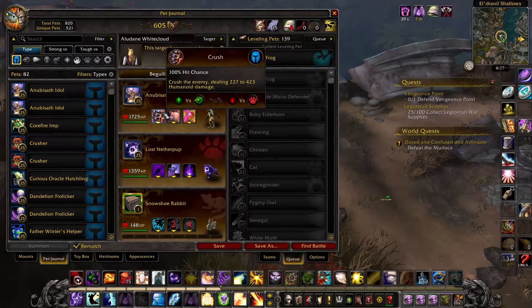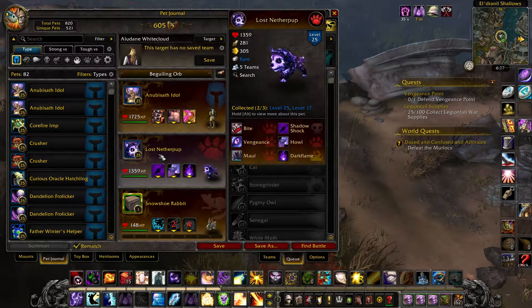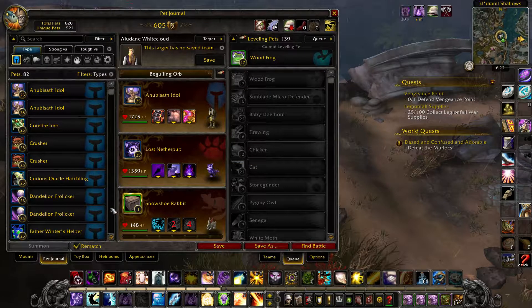In your first slot, an Anubistaff Idol with Crush, Sandstorm, and Deflection. In your second slot, a Lost Netherpup with Shadowshock, Prowl, and Darkflame. In your final slot, place the pet you want to level.